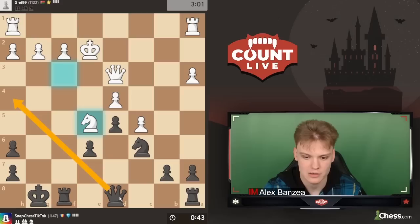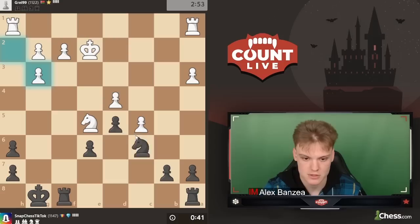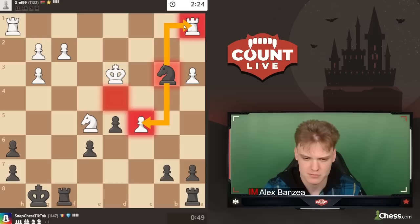Could go knight f3 back, but maybe then we sack the exchange. He can trade queens, but he's going to lose the d4 pawn in the end. You're going to see exactly what I meant — take like this, and on king d3 we have a strong knight b3 move. I'm quite happy about that. I don't really see another appealing square for the king. King d3 is best but it just runs into knight b3, and we win another pawn with check. He's also not able to defend the pawn with a rook because then we can just take it.